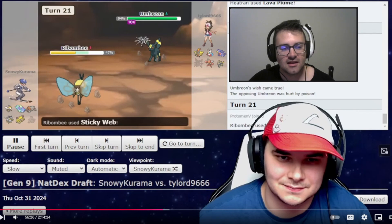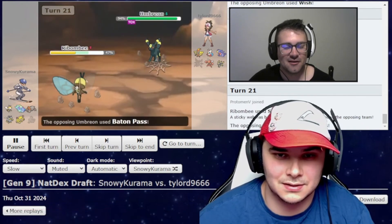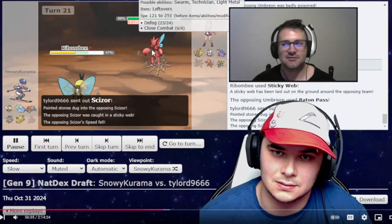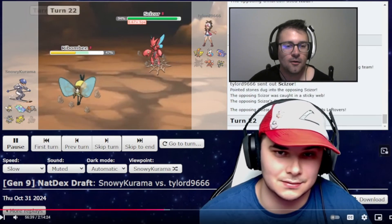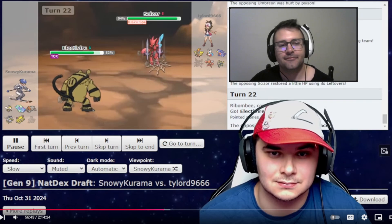I have Alluring Voice on this guy — I don't even remember why. I think it confuses or something. It also hits through sub in case he wanted a sub. So there's the webs again. Into Scizor. I banked on Ty Lord not bringing any hazard control, like I said before, he doesn't do that. So this is just a predicament — gonna Defog. I don't know if it has Bullet Punch. Electivire is here because I think Thunder does a good amount to Scizor. I don't really remember — this game was a bit ago.